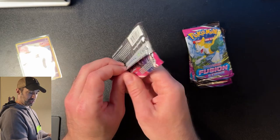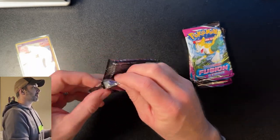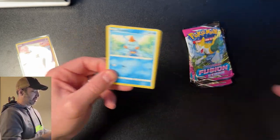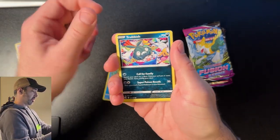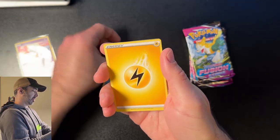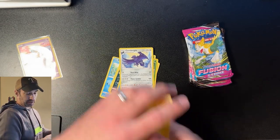Second pack — let's find out. Hope you all are having such a great week, and thanks again for joining me here today. We have a Chewtle, Shroomish, Klefki, Trubbish, Totodile, Gothitelle, Corviknight — and that's all we got out of that white coat card pack. But that's okay.